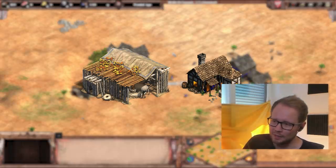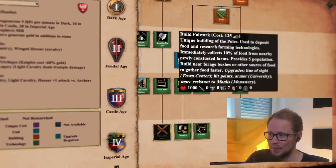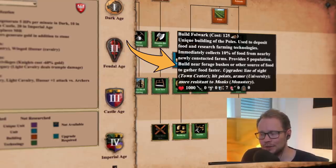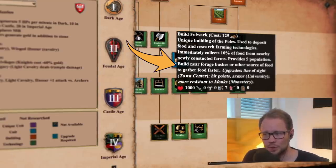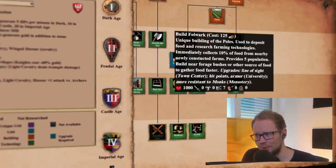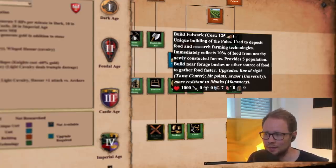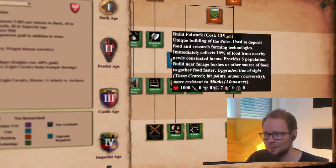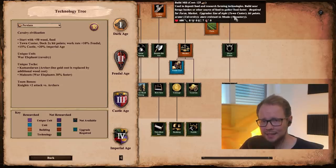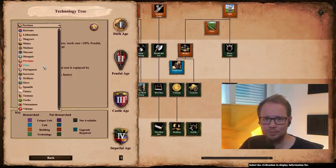It's just a two-for-one package deal. Now if you go to the tech tier, the reason there have been some different theories thrown around is that if you hover over the Folwark it says at the end: 'build near forge bushes or other source of food to gather food faster.' That's where people got confused, immediately jumping to the thought process that the Folwark also boosts the gathering rate of villagers on farms and whatever around it. But if you look at any other civilization, the mill has exactly the same description — it tells you to build near food resources to collect faster.